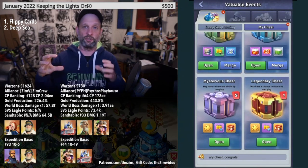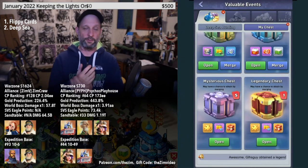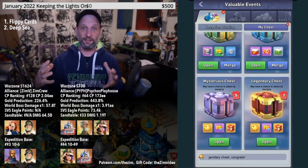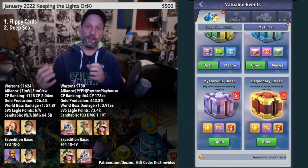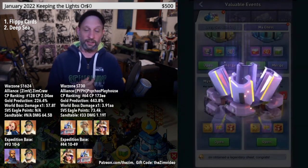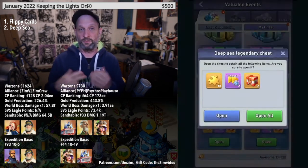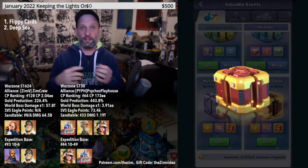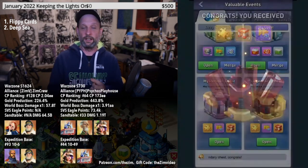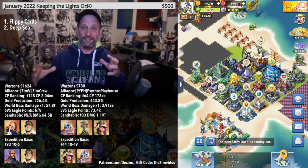Once you gather your deep sea chests, you merge them together to get either a Legendary Chest which gives you 10 Orange Shards, or a Mysterious Purple Chest which gives you 2 Orange Shards. I save all my chests until near the end of the event and merge them all at once, but you can open as you go. You can get a pretty solid 30 to 50 Orange Shards within a week — it's a great event for getting chunks of shards quickly.